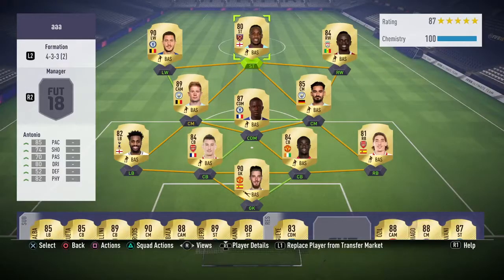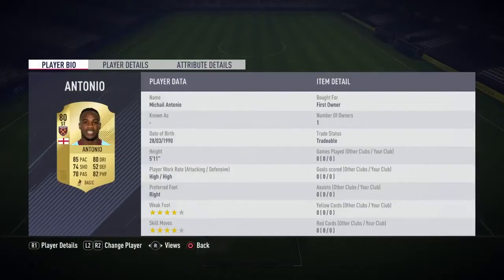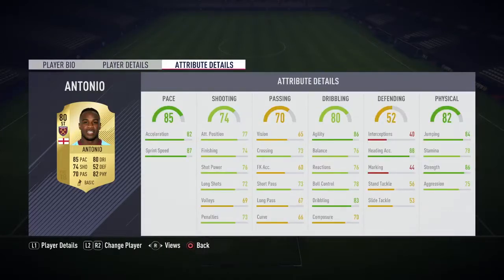This is presented by the EA Game Changers network. Mikel Antonio of West Ham is now a striker — I'm not sure why, as he predominantly plays on the right: right wing back, right midfielder, or right winger, but not so often as a striker. High/high, four star/four star.